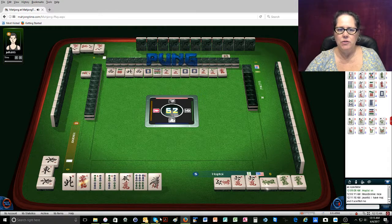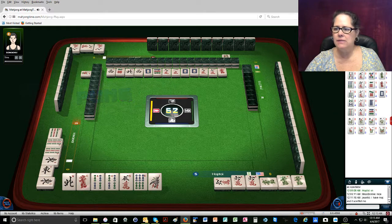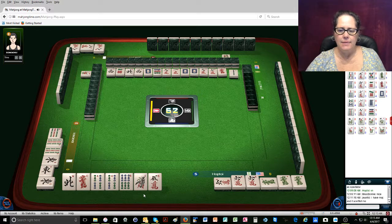So we're going to go for all pungs. Nine bamboos. Let's see — no 1s and no 6s have gone out. No 5 cracks have gone out either. Two bamboos, and three dots — no three dots. So they're all fresh tiles.